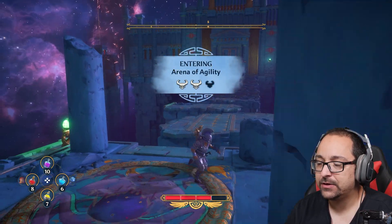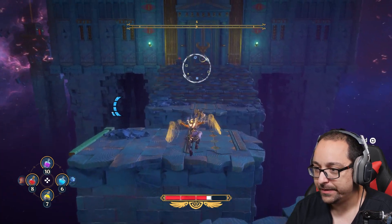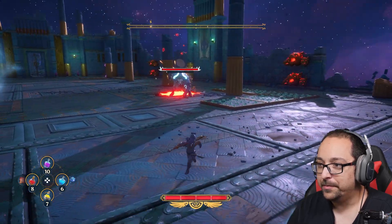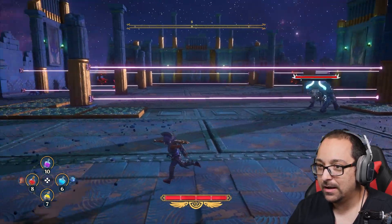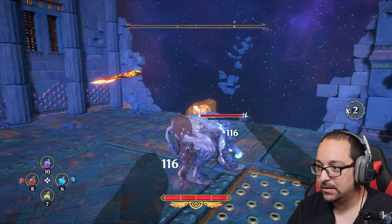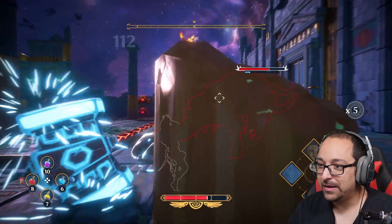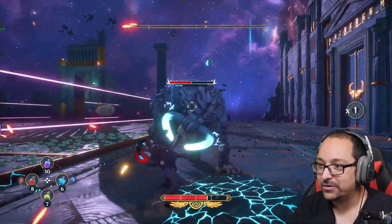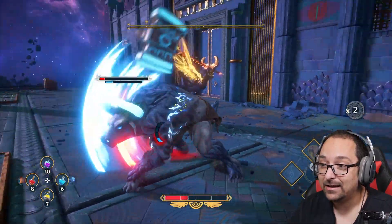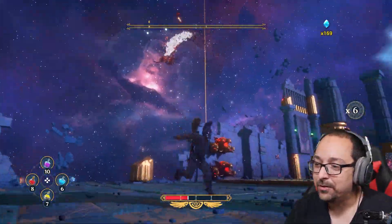We drop down here, we got some stuff to do. Arena of Agility — two difficulty levels. I'll please let it be a fighting one. Ooh, Minotaur and flaming thingies! Come on boy. They're like so easy now, but when you charge this up it just literally destroys everything. I'm missing, I'm about to die — no, he is about to die. We destroyed the bull beast!